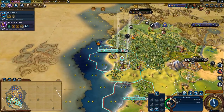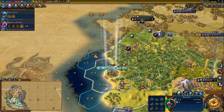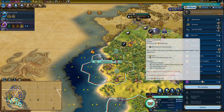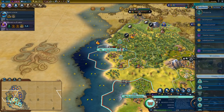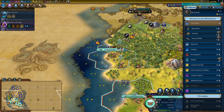We are going to harvest the rainforest. You are going to move out. We are going to place a harbour first because you want that done.